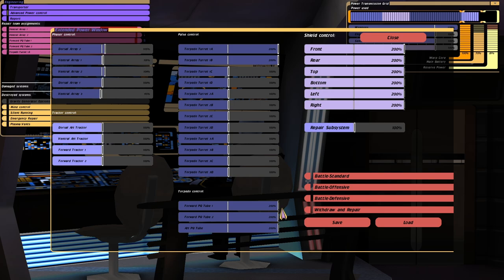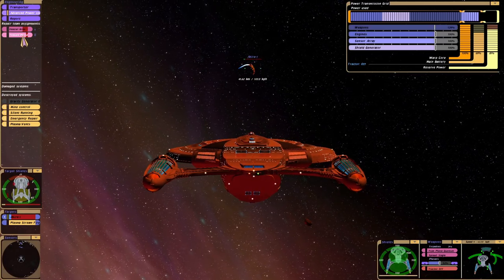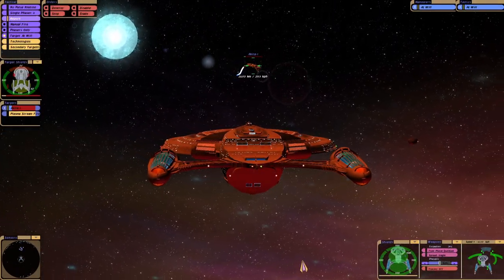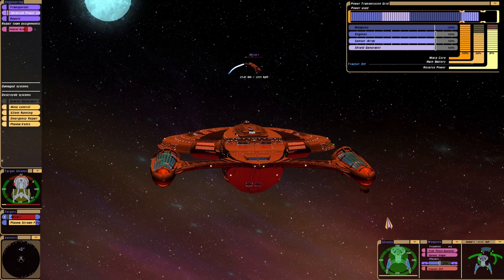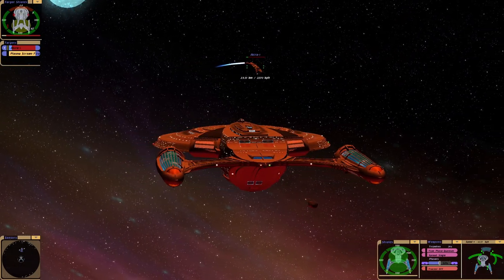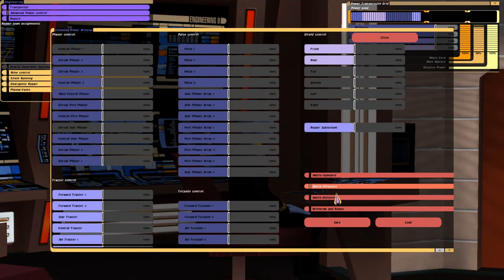Another one you can modify is the torpedoes. All that will do is make them reload faster — it won't increase the power of the torpedoes — but as before, if you do that it will actually damage the torpedoes. I did that in a battle once, completely forgot I'd set the torpedoes to 200%, and before I knew it I'd actually destroyed my torpedo launchers. So you have to be really careful with that one.